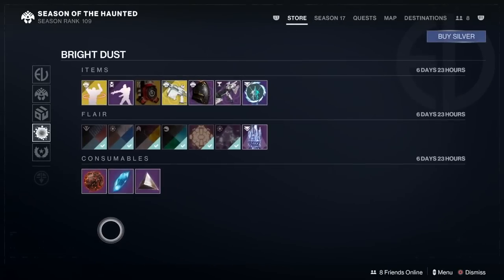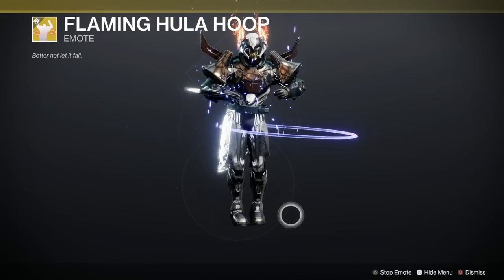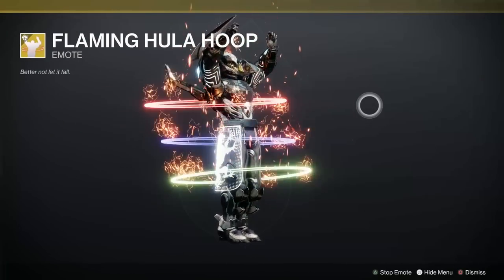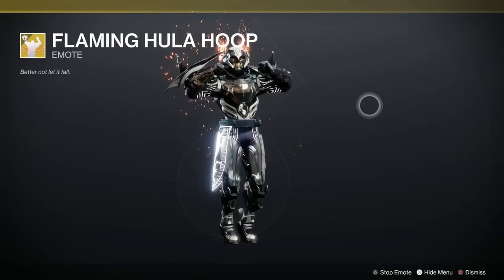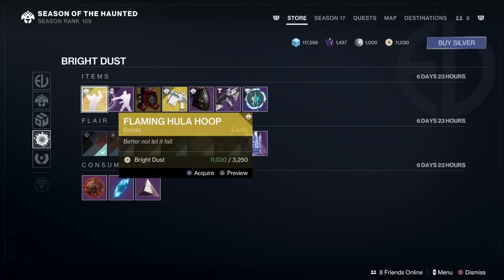Down we go to the other Bright Dust offerings. Flaming Hula Hoop — this was for silver a little while back, wasn't it? That's pretty cool, actually I do like that, with a triple Hula Hoop-tastic, and then it disappears and you do a Hooray! Isn't that lovely? How much is that? 3,250 Bright Dust — that's a lot.